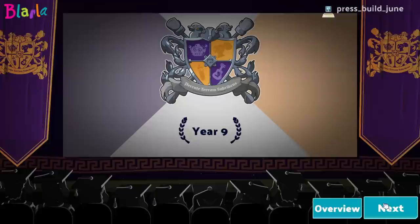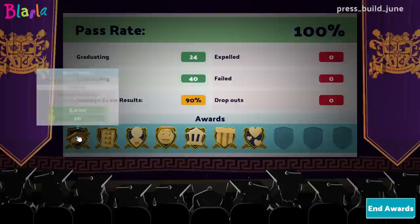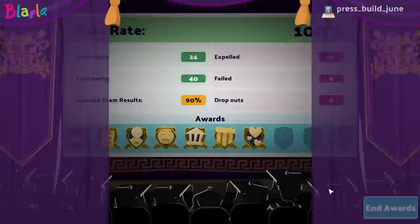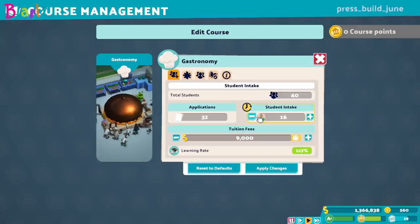The year's come to an end — shall we view the awards? Let's do an overview. So many awards! Average exam results: 90%. Continuing: 40, graduating: 24 — that is amazing. We are keen to just press on.